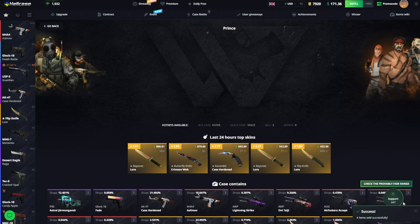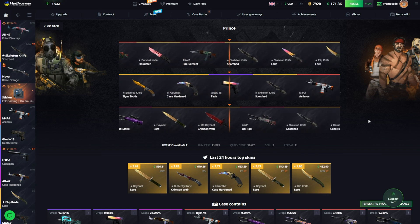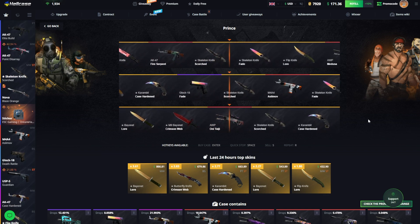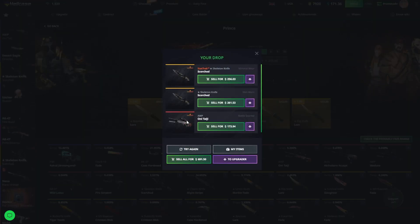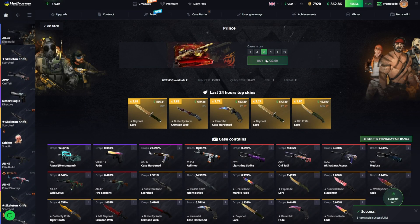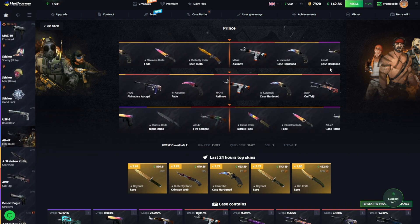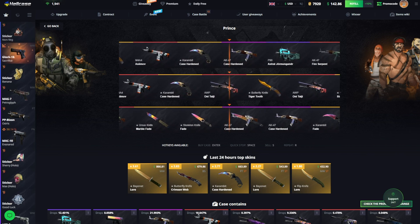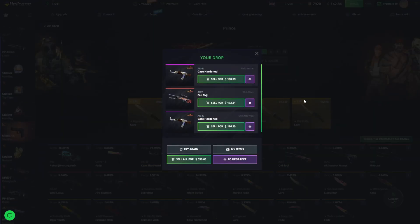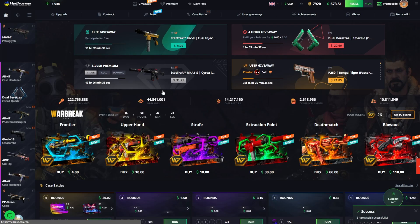I'll do three again - oh yeah yeah yeah. Okay, I mean we're getting a lot of Skellies. I would have taken the M9 Glock Fade over this - 691. Can we even do three more? We definitely can. Prince case, where is the luck that we need? There is the luck we need - Skeleton Knife Fade! That would have been a proper juicer. We're down to 500 dollars.